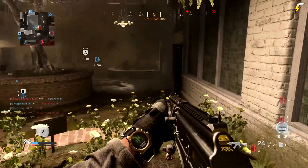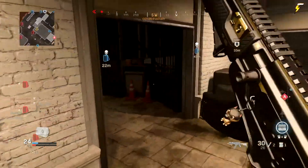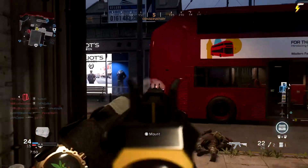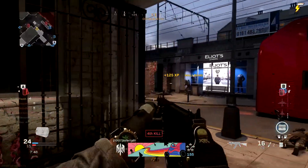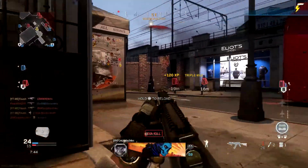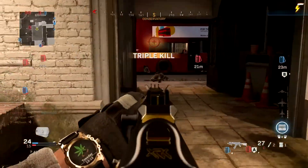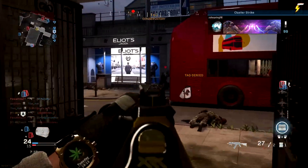As per usual with these videos, we're going to be looking at the original class for the weapon variant, come up with some pros and cons, and then look to alter the class based on the cons to try and create a much better variant. Even though I'm going to be changing the weapons, I'm not going to be completely scrapping all of the attachments — I'm just going to try and leave the variant as original as possible and only alter a few attachments.